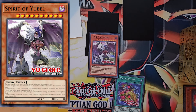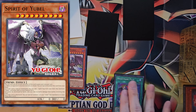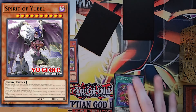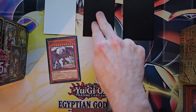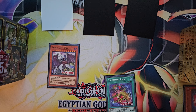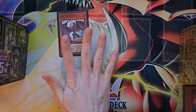With Nightmare Pain, Spirit of Yubel becomes an OTK piece. Let's say your opponent has attacked and gotten rid of your other cards but you still have Nightmare Pain — when they attack, you special summon Spirit of Yubel. When your opponent has a Yubel monster and swings into it, Nightmare Pain deals the battle damage back: one attack for 3,000, another for 6,000, another for 9,000. That's a game-winning amount of damage right off the bat, making Spirit of Yubel very helpful for quick wins.